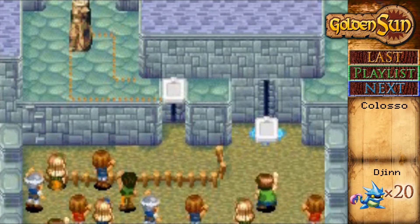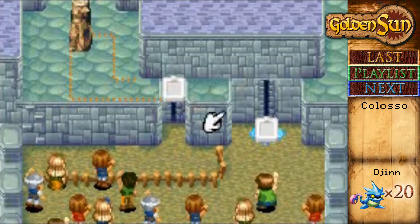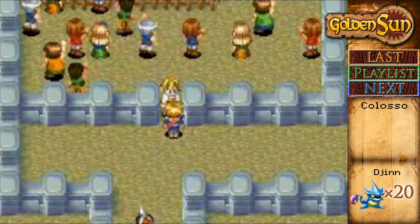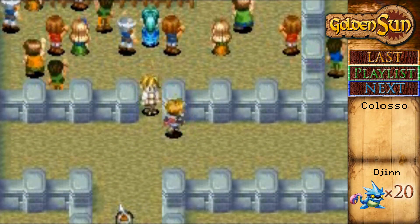I see what I have to do here. I'm going to be wanting to have Mia freeze that and push that thing up. Okay, yes, you can stop pointing. I'm going to have Mia do that.